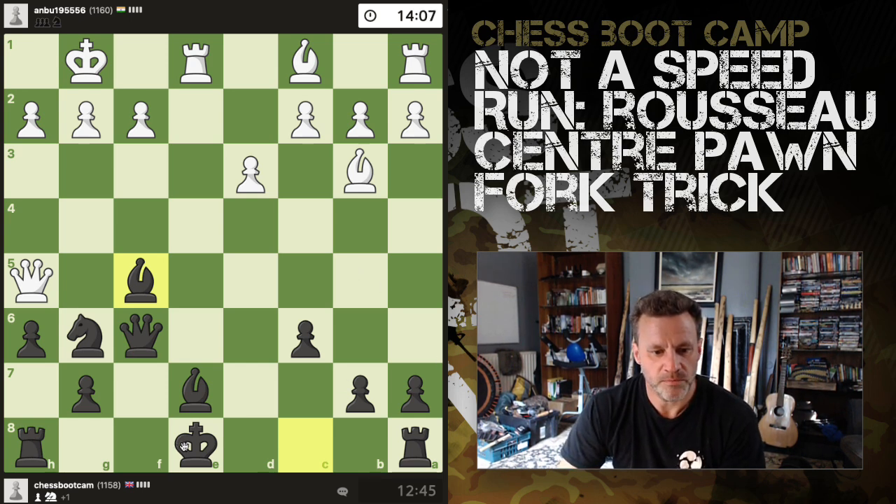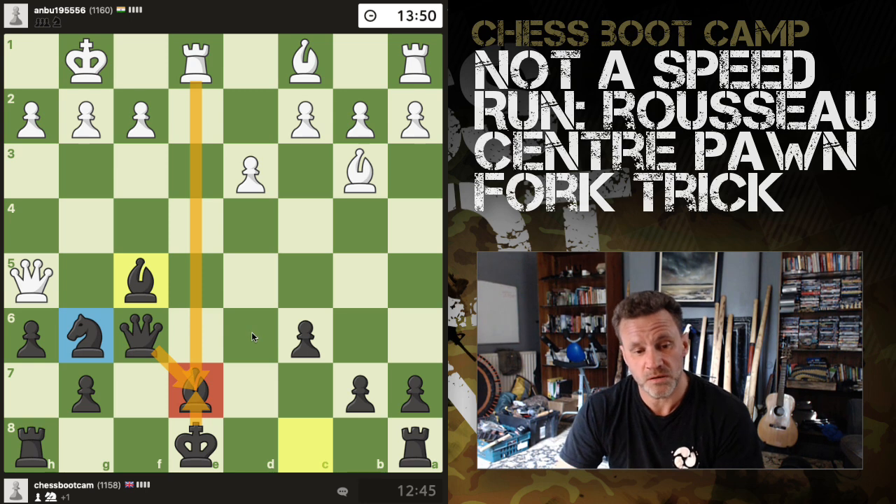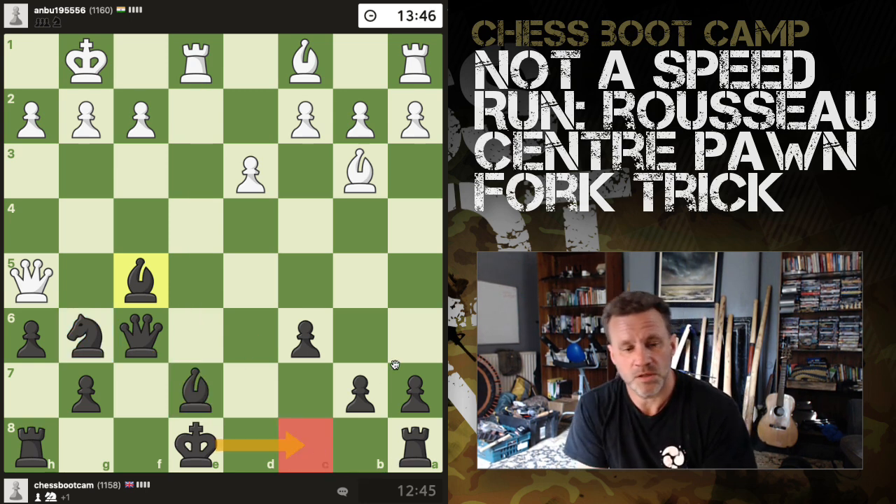Okay, he's still thinking now. Queen takes, bishop takes — happy days, there's nothing to capture there. Rook takes bishop, I can take with the queen or the king. Can't take with the knight — it's still technically pinned. But my next move is probably going to be long castles.